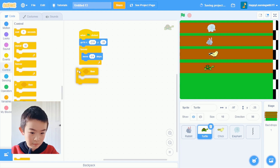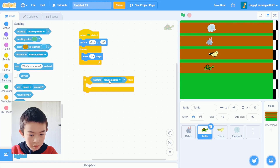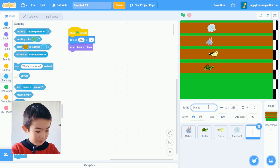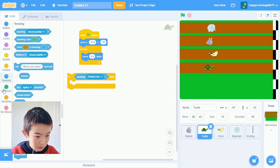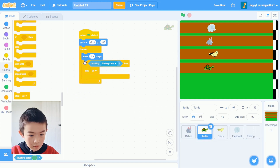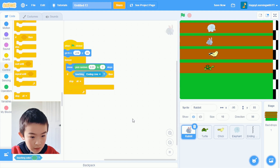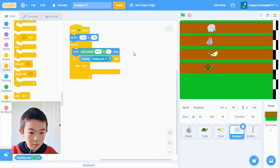So for all sprites: if touching the ending line, then stop all. I'll put that block into the other sprites too — chicken, elephant, rabbit, and the little chick. And last one, the big gray elephant. Cool.